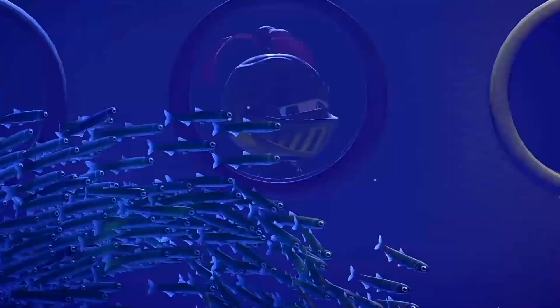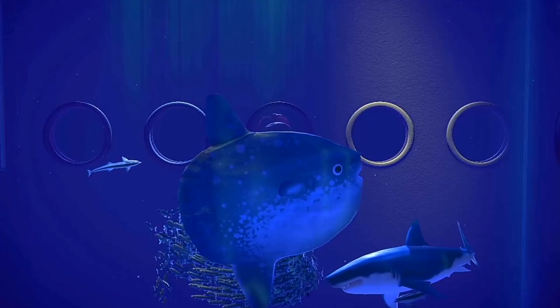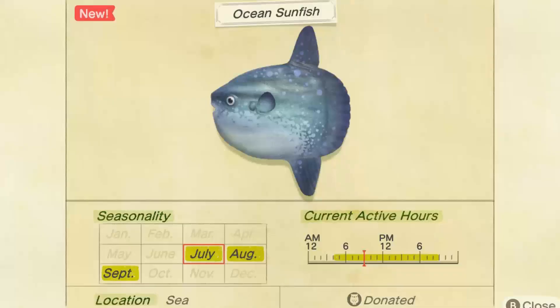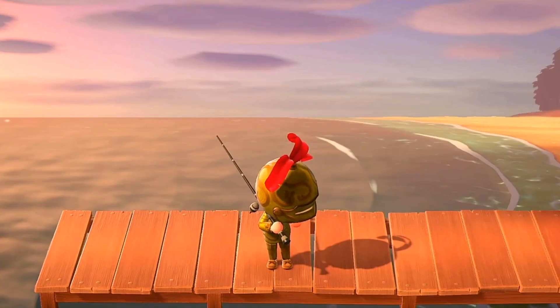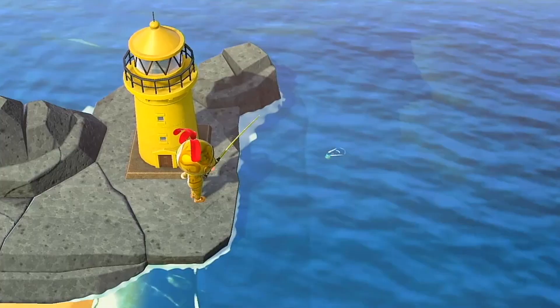The Ocean Sunfish is the type species of its family, Mollidae. Its range is fairly widespread, being found in both temperate and tropical oceans. They are closest in relation to two other fish in Animal Crossing, the Blowfish and the Pufferfish. When resting, the Ocean Sunfish will lay down on its side just below the ocean's surface. Their diet consists of mostly jellyfish. Due to the makeup of their skull, Ocean Sunfish are unable to completely close their mouths.